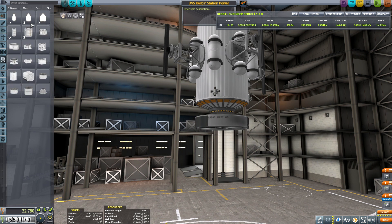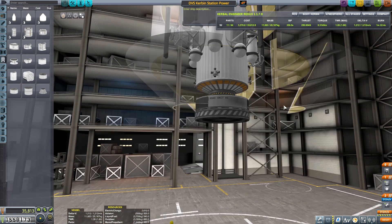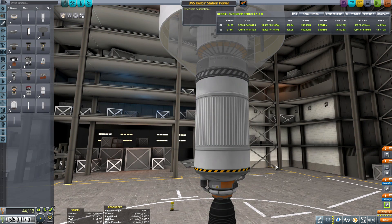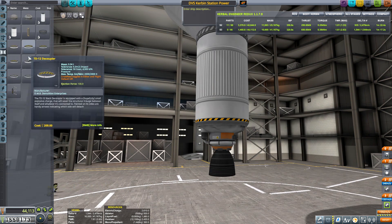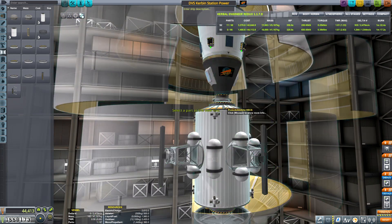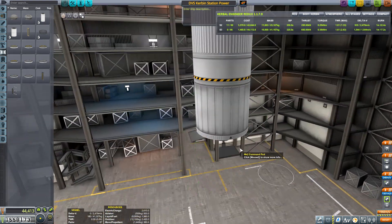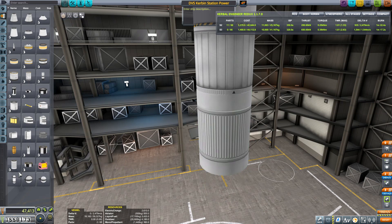We have a nice fairing on board to enclose all of it. And then of course we have the rocket to deliver it from the surface to orbit and then to the station. And then finally we have the actual building of the lower stages of the rocket. Once I get all this arranged, I like it. Pretty simplistic rocket, not much to it.